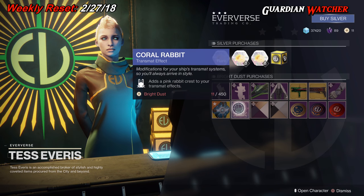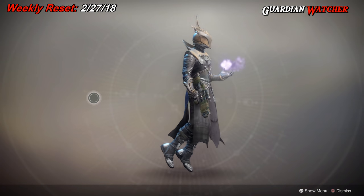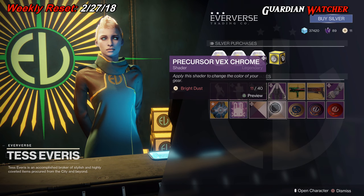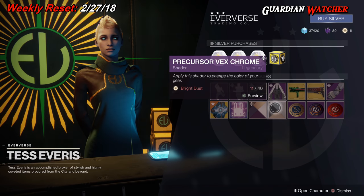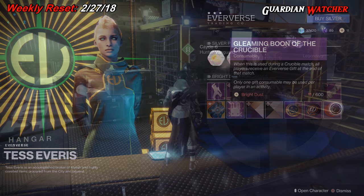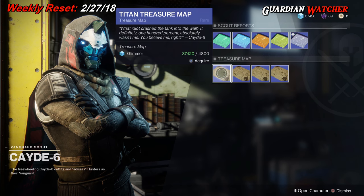Next we have the Coral Rabbit, which is the Jade Rabbit transmat effect. For shaders, we have the Mercury Vex Chrome and the Precursor Vex Chrome — that one looks pretty badass. Last but not least, we have the Fireteam Medallion, the Gleaming Boon of the Vanguard, as well as the Gleaming Boon of the Crucible.